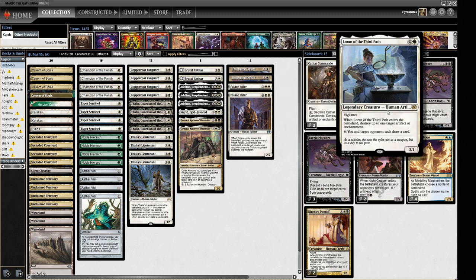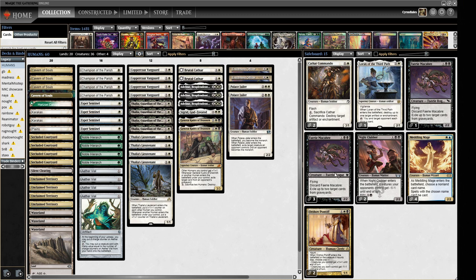We have Loran of the Third Path, which isn't a Soldier, but we have synergy using Karakas with it so we can keep replaying it. The plan is simple: attack aggressively with minimal disruption through Esper Sentinel and Thalia, occasionally remove one of their creatures, and keep beating until they die. Good old-fashioned aggro, basically. Remember to like, comment, and subscribe, and check out the Patreon linked in the description. Let's jam some Humans in Legacy.